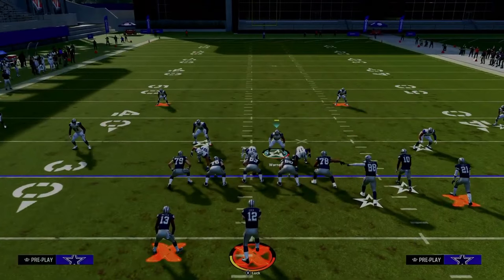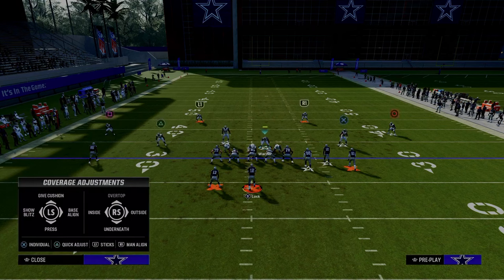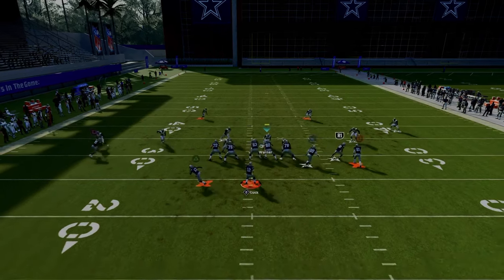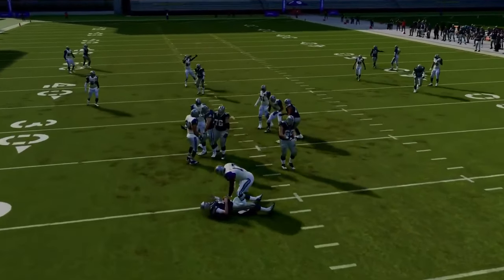My favorite way to blitz out of Spinner is still to pinch my defensive line with this adjustment right here. I think this is the best blitz in the game. I think this is the best way to defend bunch in the game and most formations, because you're going to get nice pressure. You just have to use the running back if he goes out on a route.